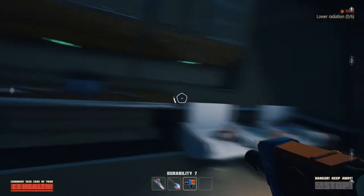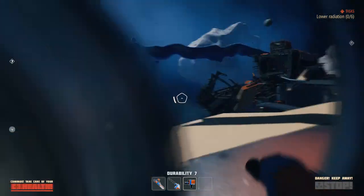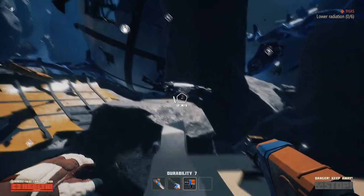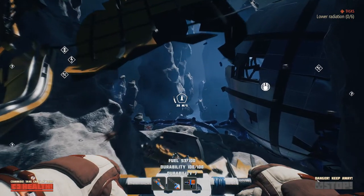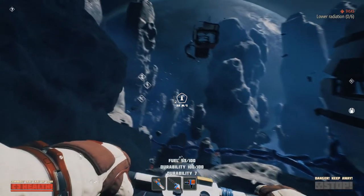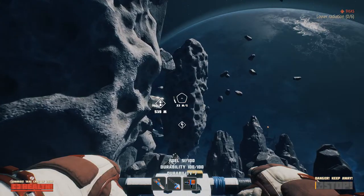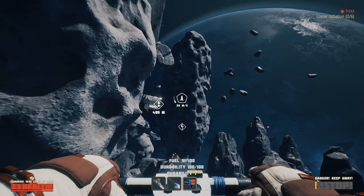The obsolete accelerator will be found at the military compound. There will be turrets at this location and I recommend turning all of them off, but especially the one near the blueprint to avoid damage. The large accelerator will increase your boost to plus 50, while the obsolete accelerator increases boost to plus 75.